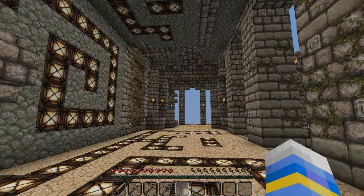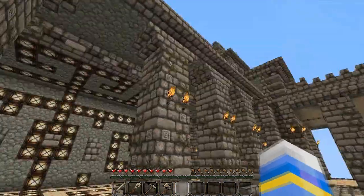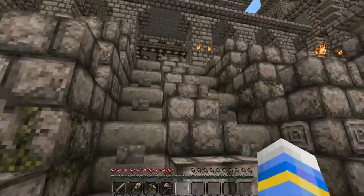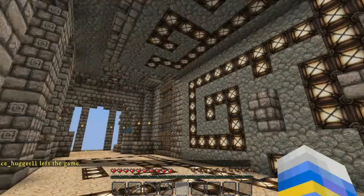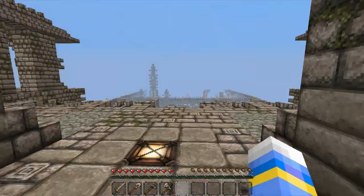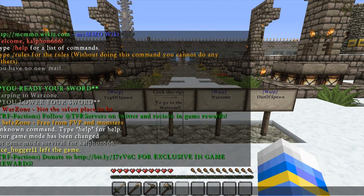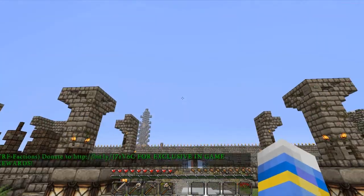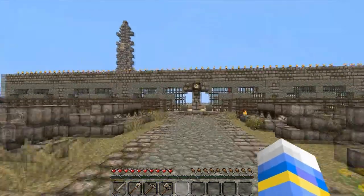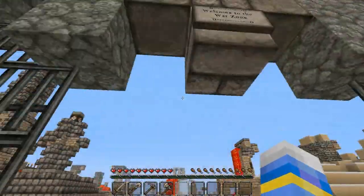I'm going to be showing a little server review today on CFR Factions. This is their spawn - pretty neat. I like how they've not gone for the traditional method where you have to sit there and read loads and loads of rules. This texture pack is a John Smith texture pack, I really like it. They have announcers and donates to exclusive in-game stuff. I also heard that this server has ranks you can acquire - you can become member by applying.